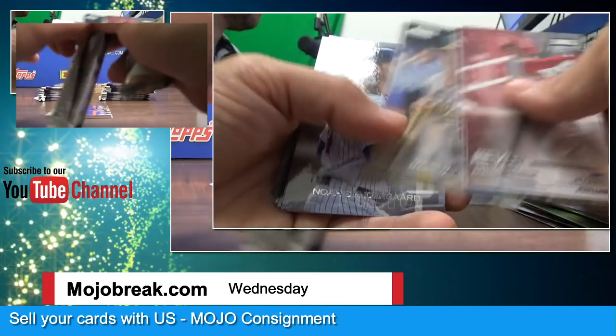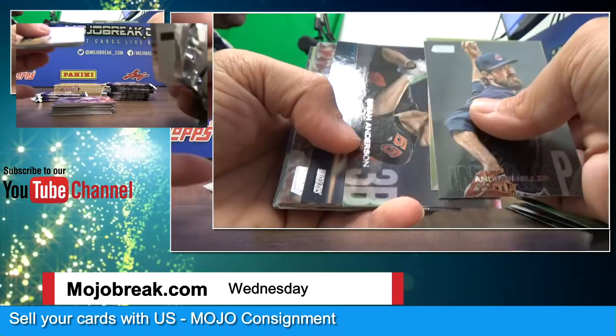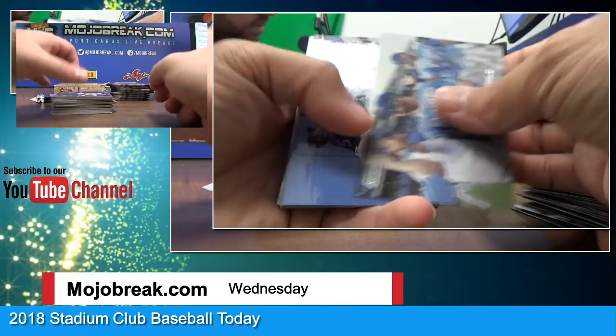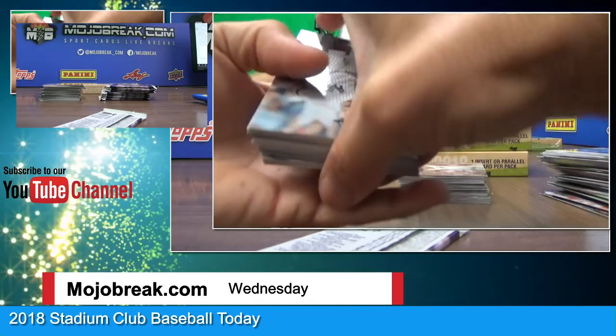Bruce Hoskins. Red parallel David Price, George Springer, Ozzie Albies rookie. Walker Buehler. Oh, I got a gold chrome I think — Beltre. Chrome of Jack Flaherty. Willie Calhoun. Verdugo. Robles, Pettitte. Bear Jeter Beam King, Ted Williams. Anthony Rizzo.